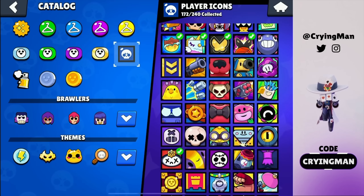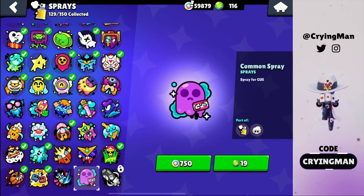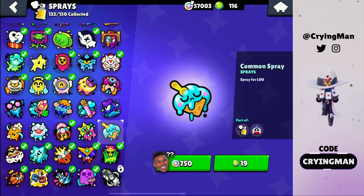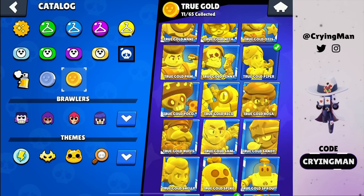We got all the collector's pins. We missed a lot of player icons but this is something I can't buy with bling, so we're gonna buy the icons that are only available with bling. We do miss a lot of sprays as well — 1000 bling per spray is just too much. We're gonna buy some gold skins as well.